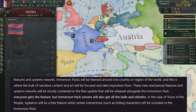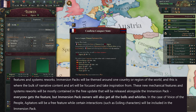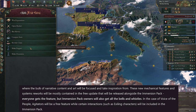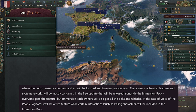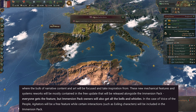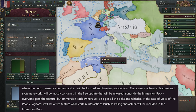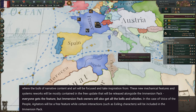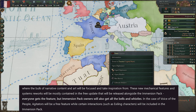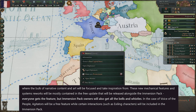In the case of Voice of the People, Agitators will be a free feature, while certain interactions such as exiling characters will be included in the Immersion pack. What we're hearing is that most features discussed up until now will be included for free. However, not everything in the trailer will be free — most of it won't be. The bells and whistles are presumably the graphical features like the new map wallpaper, but the agitators themselves — the new characters that can stir up political movements — will be free, while exiling those agitators will only be in the Immersion pack.